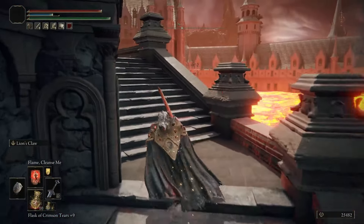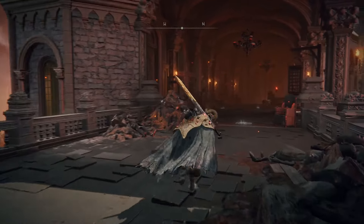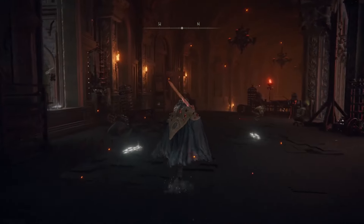Now these guys do drop three different items: Volcanic Stone being the most popular one, a Man Serpent Shield which comes every once in a while, and then the two percent drop — the Magma Blade.